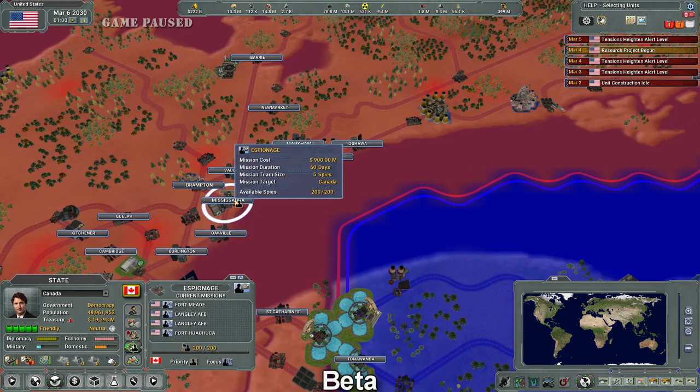But if we hover over somewhere, the information is much different here too. Again, I don't know which one is correct, but here it says 900 mil, 60 days, five spies. This is much worse. And if this ends up being the correct information, this is not going to be worth it at all, because now we've gone from two-thirds of a bill to basically a bill just to plant one of these down. We're definitely at the point where trying to steal technology from someone will be costing about the cost of researching the technology from beginning to end, or just buying it in a one-off transaction from somebody anyway.